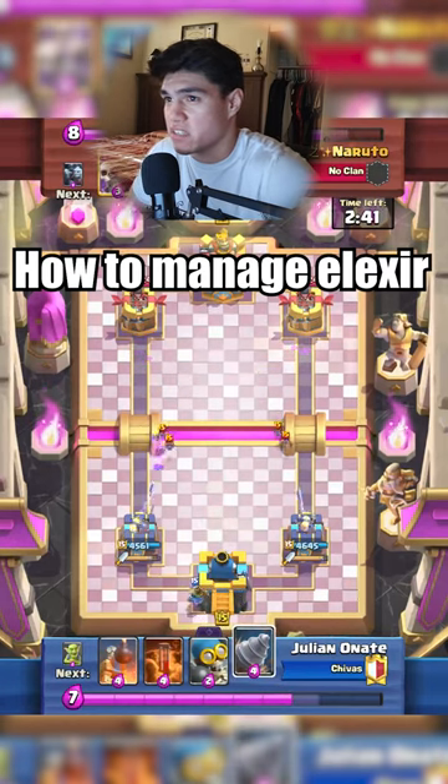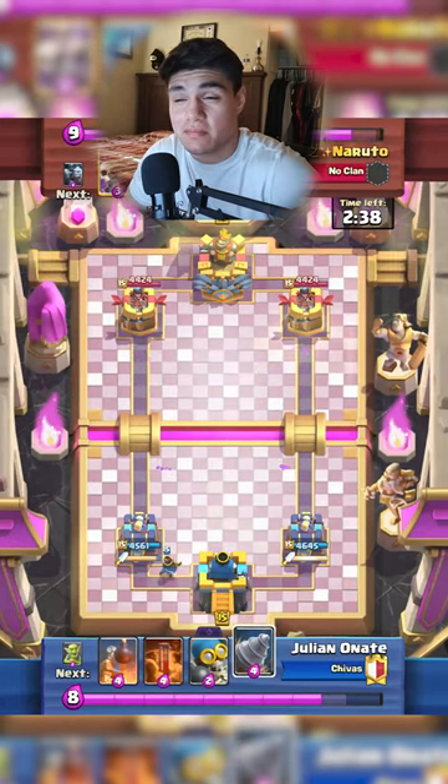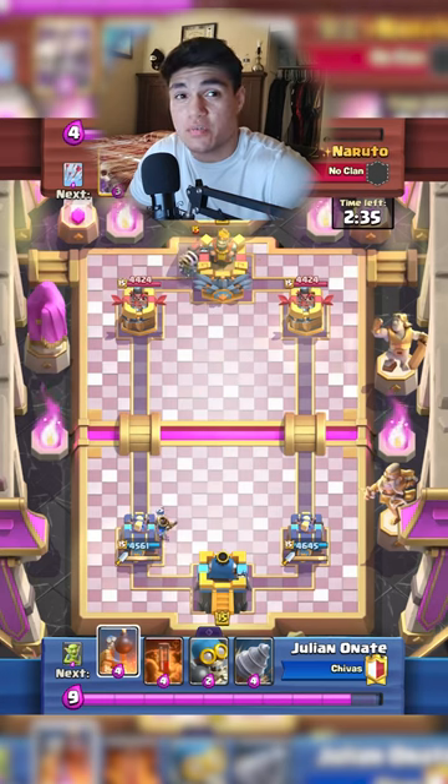What are the key strategies for managing elixir and cards in a match? Honestly, I don't even manage elixir, but I do keep track of cycle.